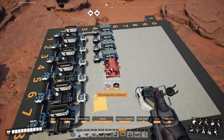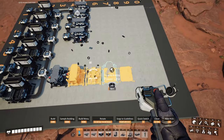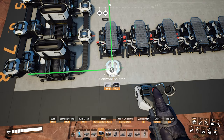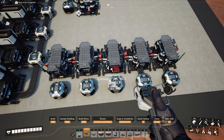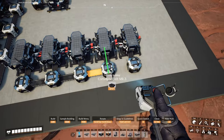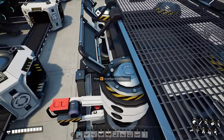In the seventh column between rows four and eight, add five constructors. Behind those constructors in the eighth column, add a splitter manifold, followed by mark one belts between all the splitters and the constructors. Add mark three belts between all the splitters. Set all these constructors to do concrete.